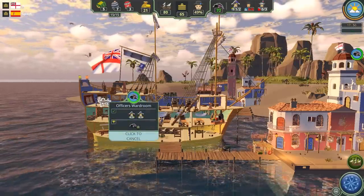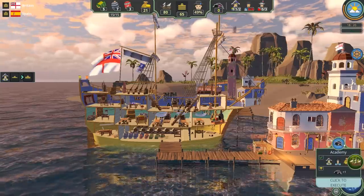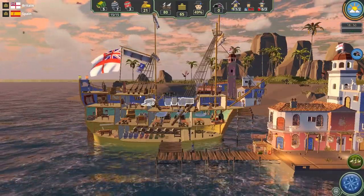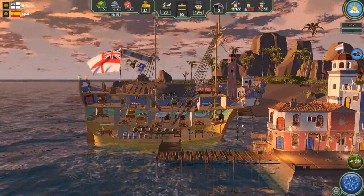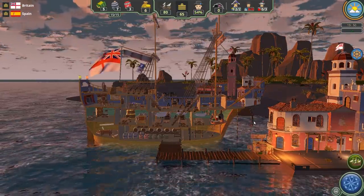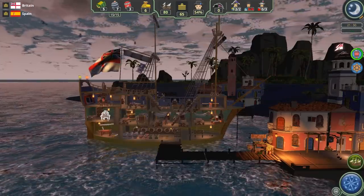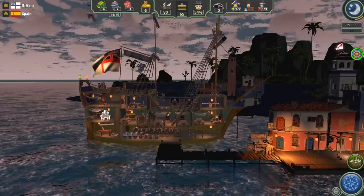We're training the officer — hopefully he won't be of the lowest rank any longer. Now we can go ahead and get another officer, because there are certain things I can't do without one — like issue orders for punishment or repair the ship. There are certain things that require an officer, and if we only have one, any time you need more than one you have to rely on the captain to fill in. Things like training the crew to level up require an officer.